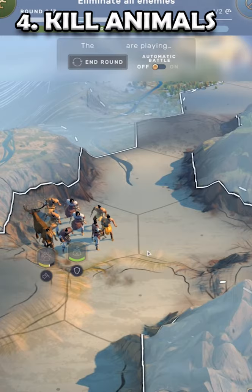During the starting era, killing animals can be a great way to gain influence at the start of a game.